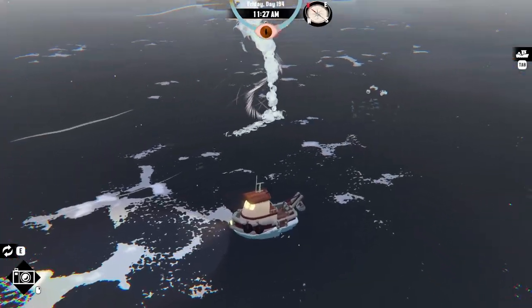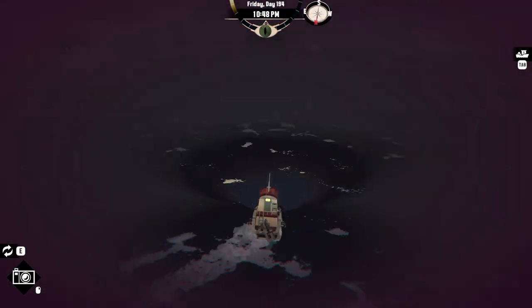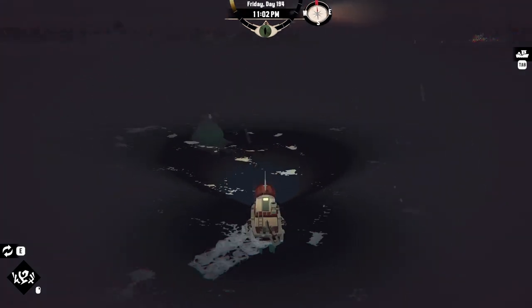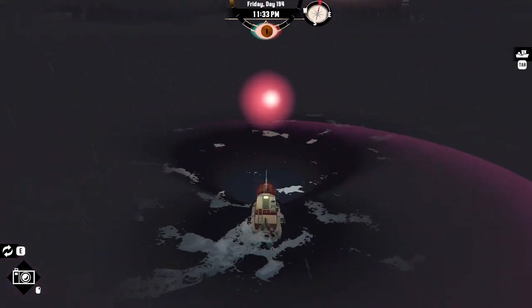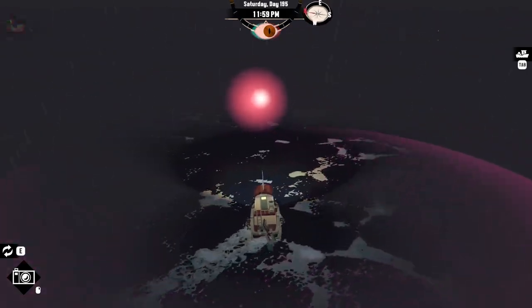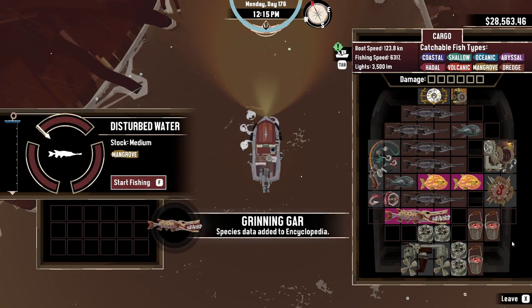With the introduction of spyglass sensitivity sliders, players can fine-tune the sensitivity of the spyglass's horizontal and vertical movement, ensuring you can precisely scan the horizon and zoom in on distant targets. Last but not least, the Haste VFX setting allows players to disable the visual effects that occur when activating the Haste ability — by turning off the FOV pull and screen shake, players can have a more streamlined experience while utilizing this powerful ability.